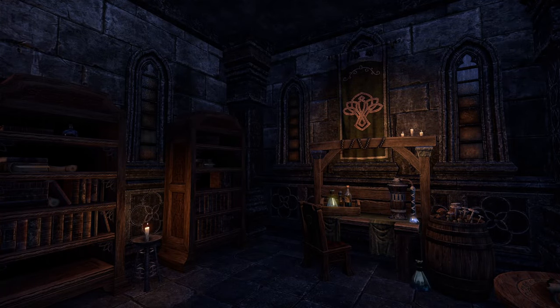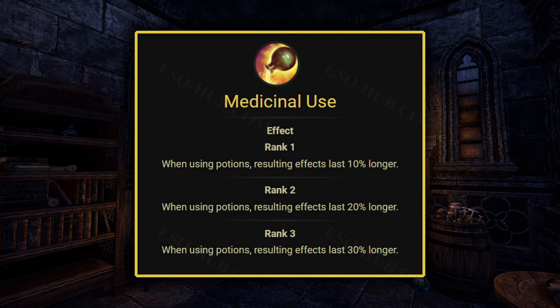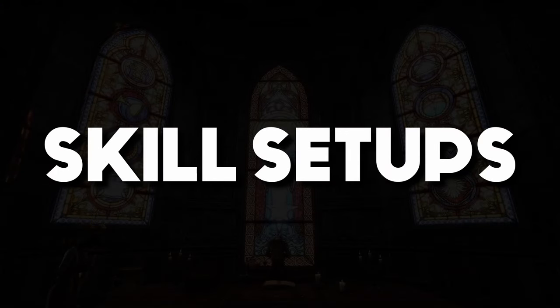The very last thing I have to mention regarding passives: you'll actually need one of the passives from craft skill lines, specifically from Alchemy. You'll need the Medicinal Use passive to increase the duration of bonuses you gain from potions. And now we've come to the end of the skill descriptions.